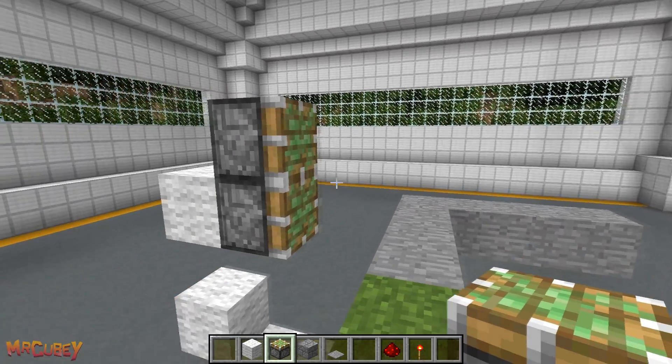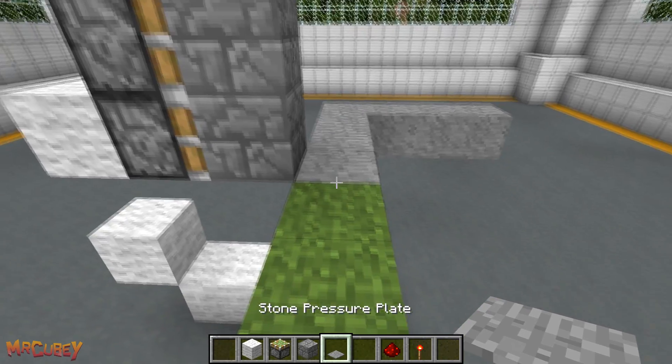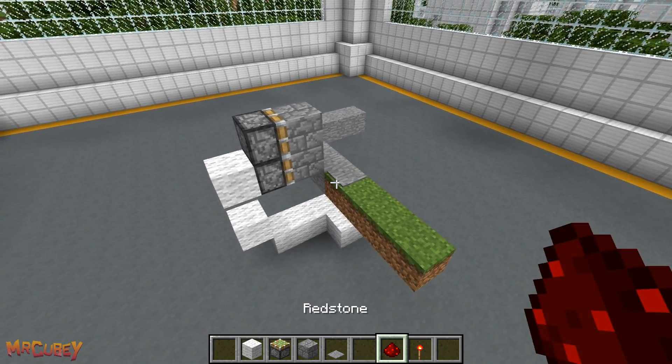Choose a block that you want to act as a sliding wall, then place one on each sticky piston, like so. After that, place down a stone pressure plate on this grass block before the stone floor. Now follow where I place in the redstone and redstone torch.